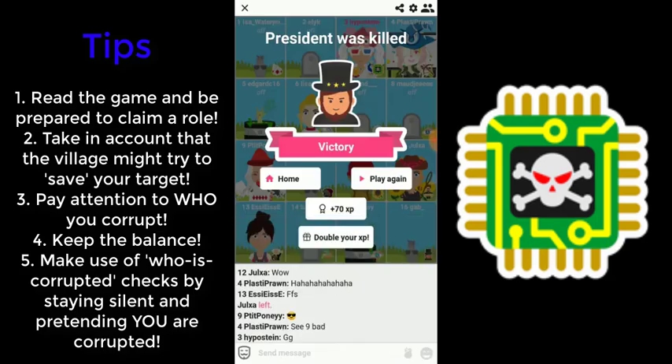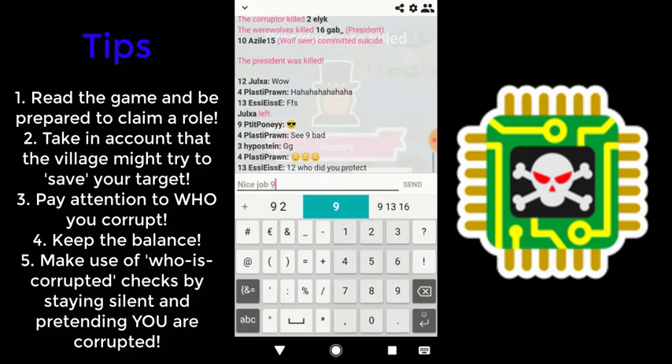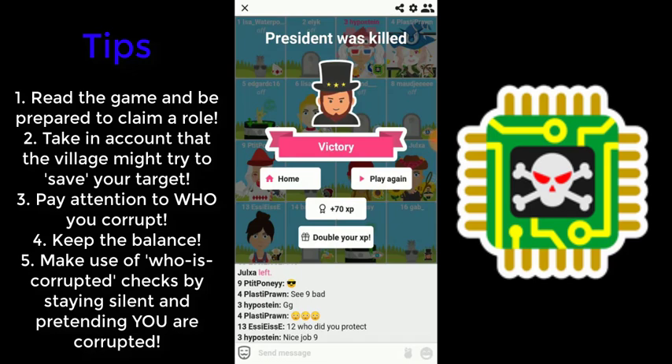Well, that was it for today. I hope these five hints will help you out when playing the Corruptor. If so, be sure to leave a like and subscribe to this channel, as that helps me and my channel quite a lot. If you want to chat with me, join the HypoHood Discord server — a link is in the description. But for now, I will see you later, and don't be a traitor — goodbye!